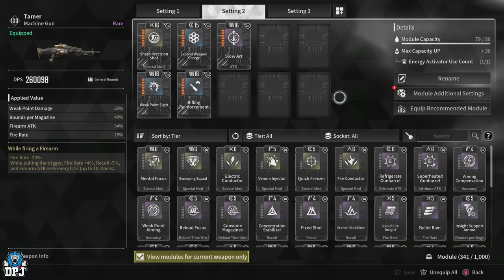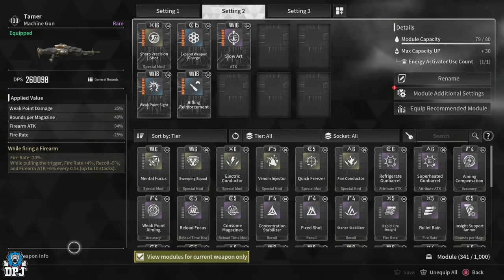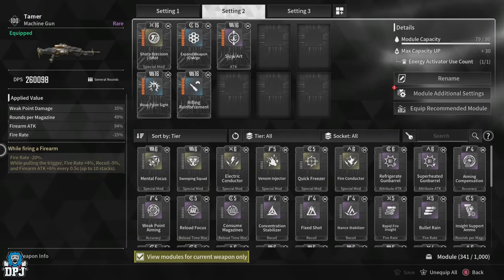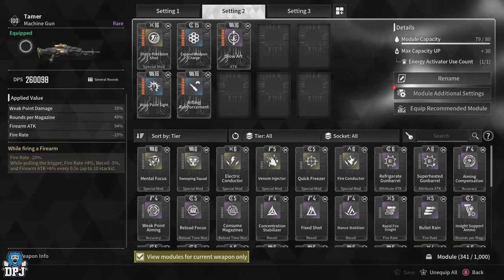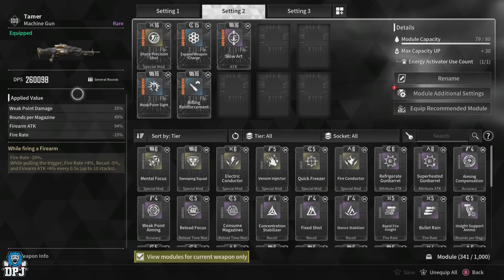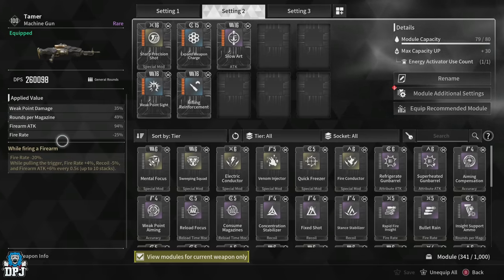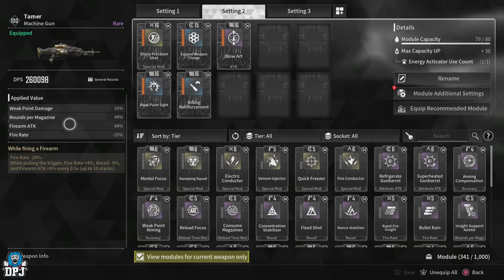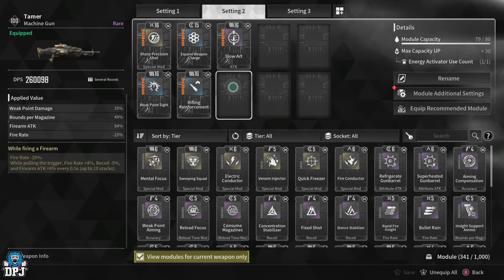I built this weapon around a single mod and I believe it paid off — people are going to think what have I done, but you'll see in a second. Looking at the applied values: 260k DPS which drastically rises, weak point damage at 35%, rounds per mag at basically 50%, firearm attack at 94%, and fire rate at minus 25%.